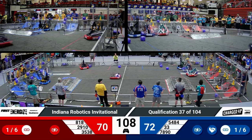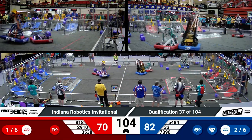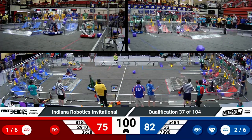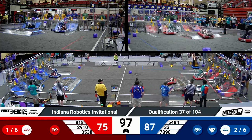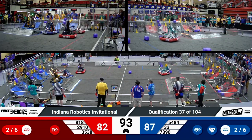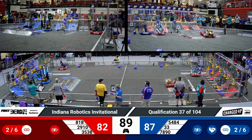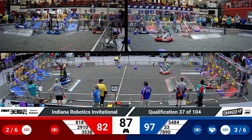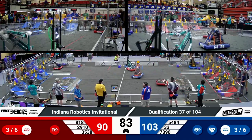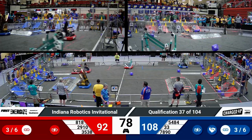Jack in the Box scoring for the red side. Their partners, Robo Jackets, also scoring in the middle level with a cube. Steel Armadillos score for the red, as do Jack in the Box. Robo Jackets do it as well. Over on the Blue side, Sequence scoring a cone up high and the Killer B's scoring one at the middle level. Advantage Blue, by about 15, 16 points.